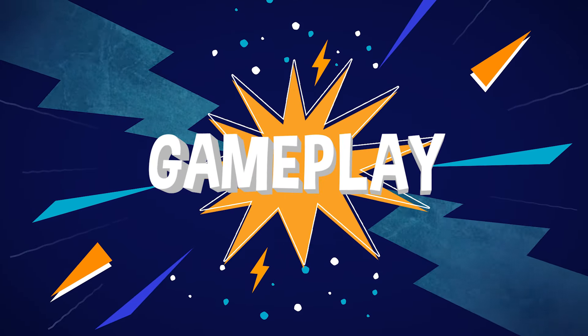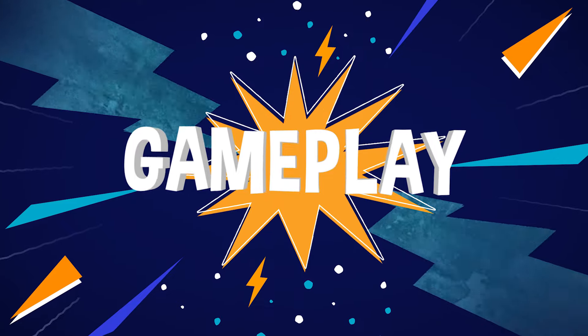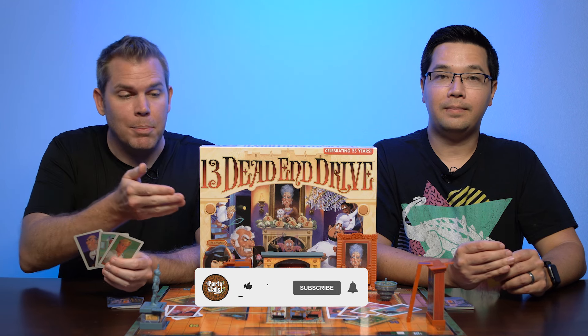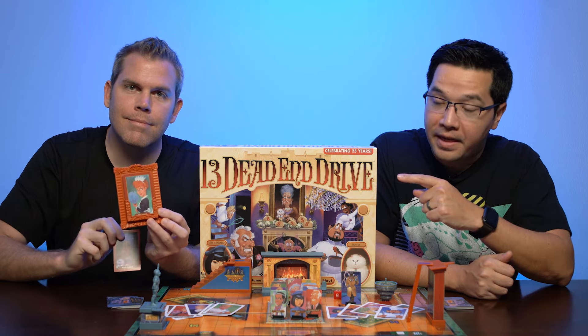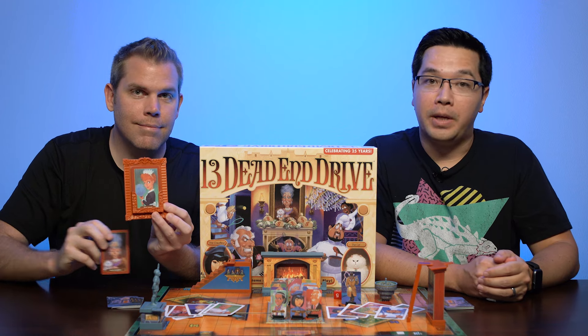13 Dead End Drive is a roll and move murder mystery player elimination game where your goal is to be the last survivor to inherit Aunt Agatha's fortune. At the start of the game, each of the character pieces are placed at the table, and each player is given a character card that they keep hidden. A character's portrait is revealed, and that character is now next in line to inherit the fortune.